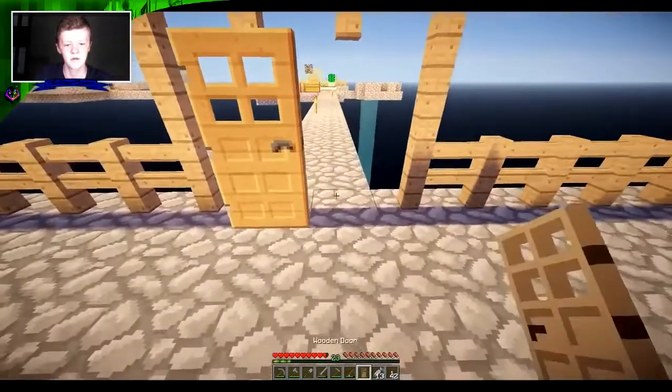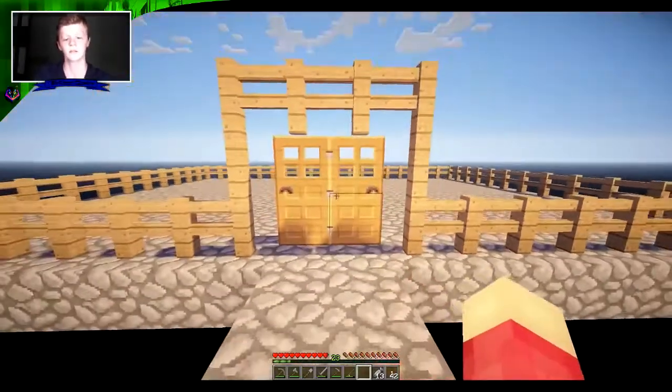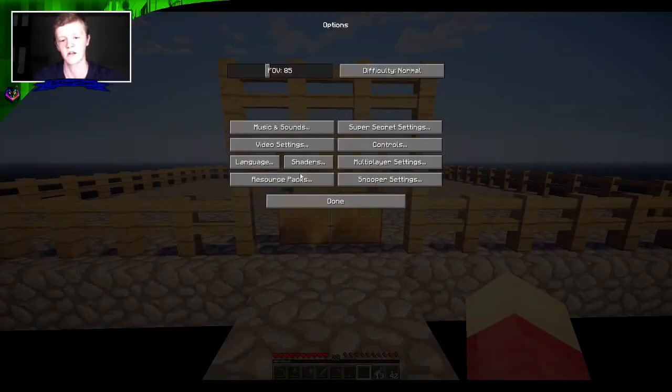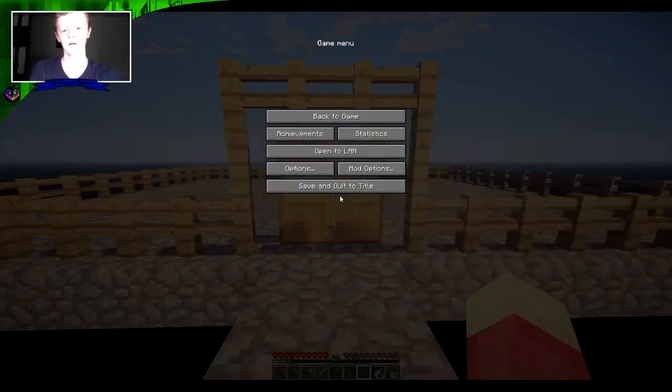I actually think this looks so good. Why does that look so good? Now look at the door handles — they're backwards. I don't know why that happened. I'm going to change my resource pack back to normal. I think that might fix it — it might just be the textures from the resource pack. No, it's not.